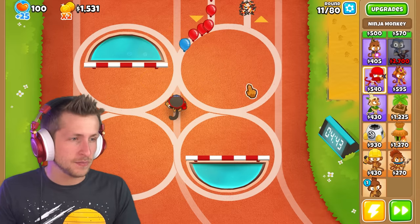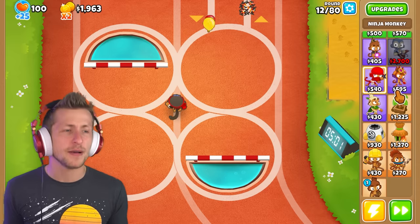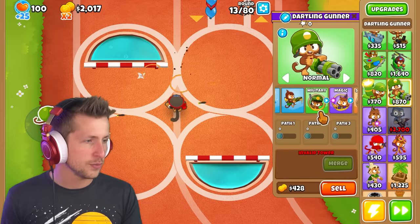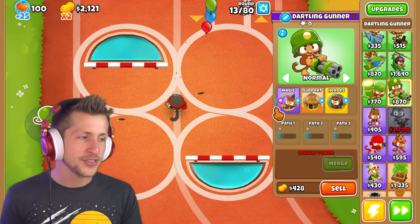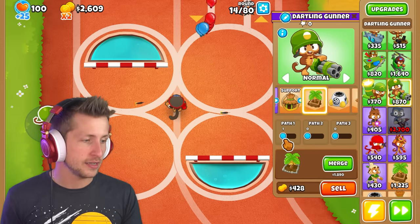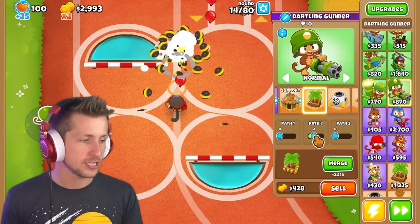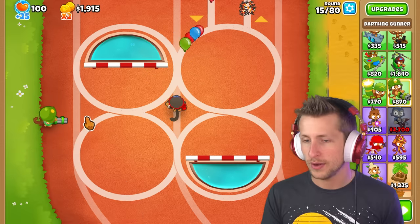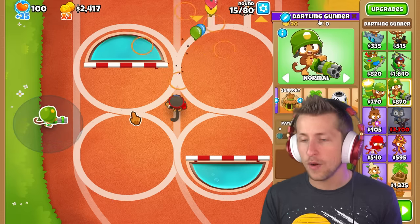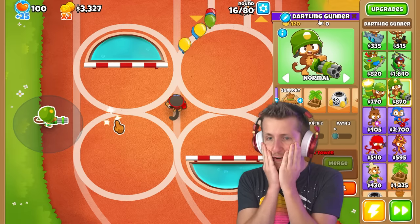I wonder if we can combine towers to make an insane amount of money. What would happen if we got a dartling gunner and merged it with a banana farm? I don't think it'll work, but it's definitely worth a try. Let's upgrade it to a banana farm — valuable bananas is where it's at, but that's expensive, so let's just merge it. Wait — what? It works! So now it's a dartling gunner that shoots like a banana farm?